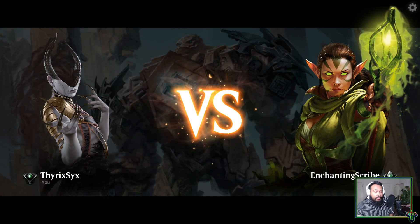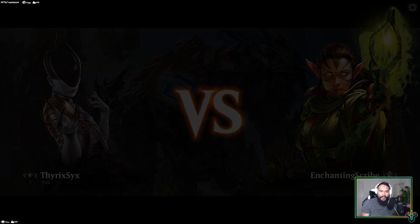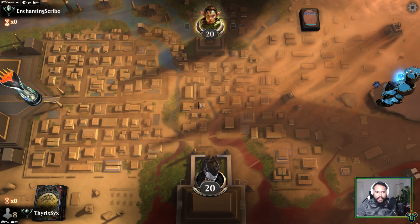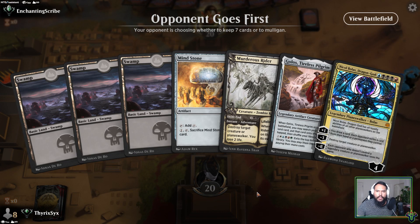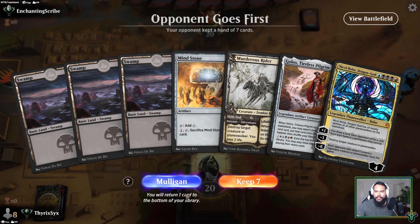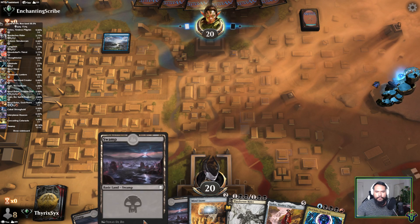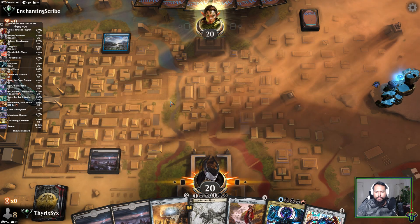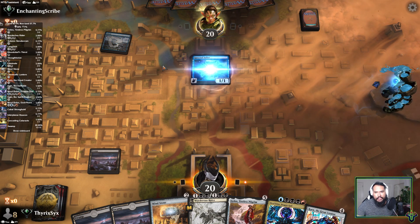I have played best of three games with this and they went fine — they were just accidents, I didn't mean to. Let's see how it goes in best of one. A Mind Stone down on turn two, got some turn three removal. Always wary of a turn one Island — I assume this is going to be Mono Blue.